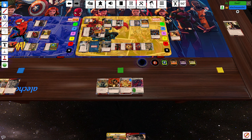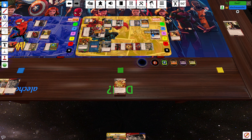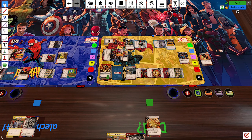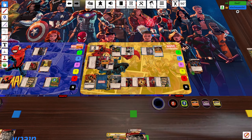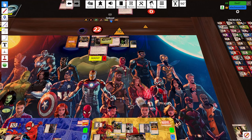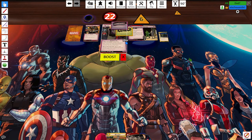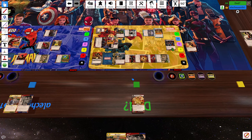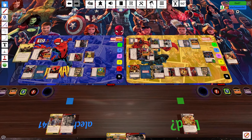I'll Helicarrier, Eye of Agamotto, then tap Cloak of Levitation to untap, and exhaust to play Crimson Bands. Seven damage and a stun — one two three four five six seven. Done! Images of the Con: confuse villain, move four threat from a scheme — primo! I'll Spiritual Meditation to play Mystic Arts, then Genius. Confuse the villain and remove four threat from a scheme. Oh wait, it stays on top — I can just do it again next turn!